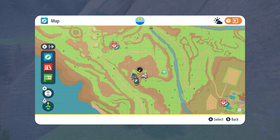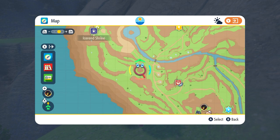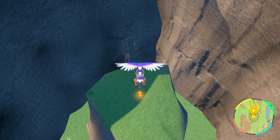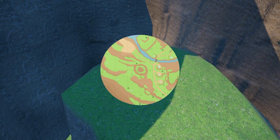The next one from here is going to be in this direction. You're going to see there's like a circle ground thing in this area. When you get there, it looks like this — it's a bit unusual, but that's how you get that one.